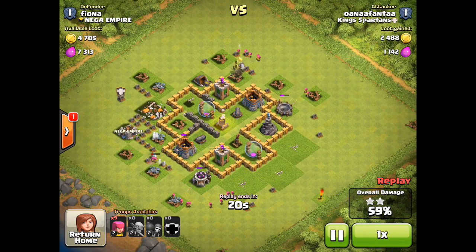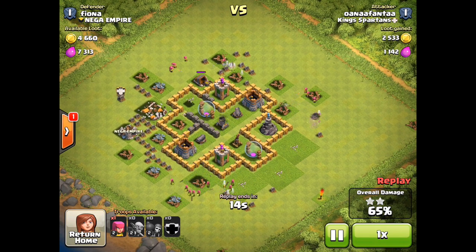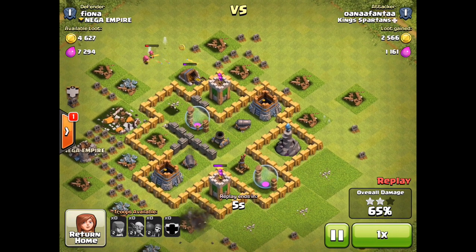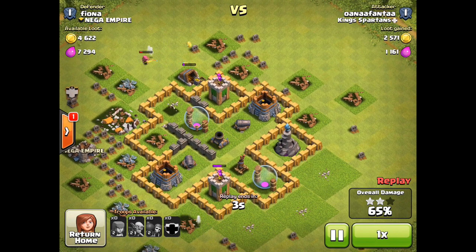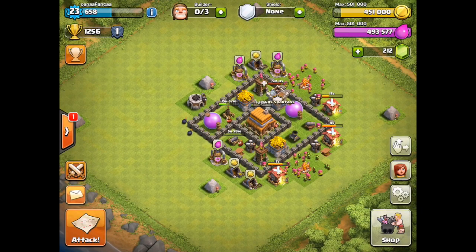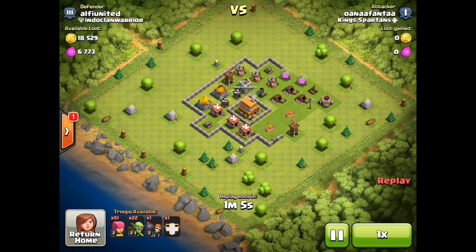We're going to easily clear out this 50% without any issues. It's a very reasonable force - even with level two archers and goblins you could still wipe out two-star bases. This guy's got gold walls, he's got a wizard tower, he's obviously a level town hall five for sure. It's really easy nowadays to get your first 500-600 gems, especially with the way trees come and how you get gem boxes. You can easily get 50 gems in your first week just from gem boxes alone.